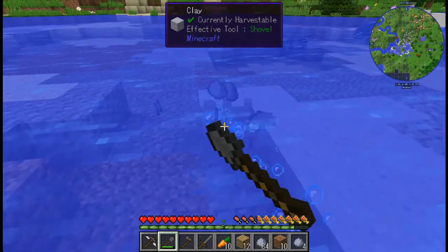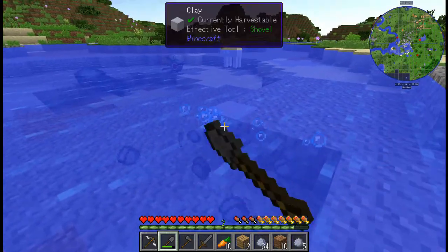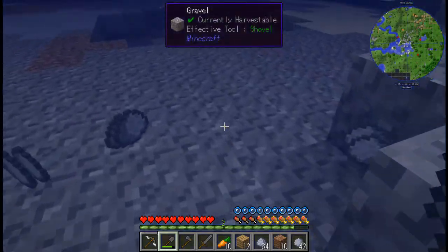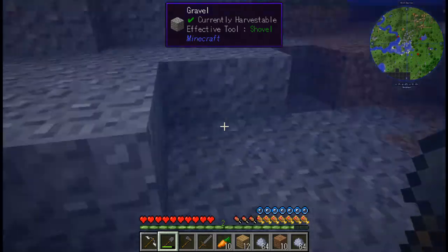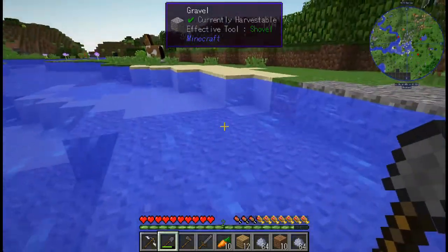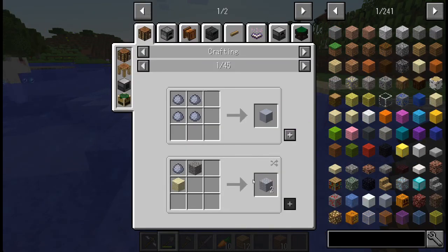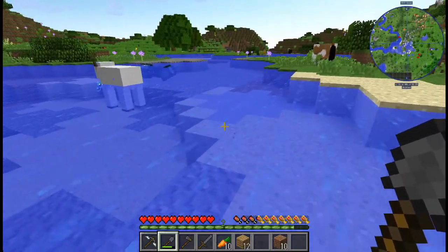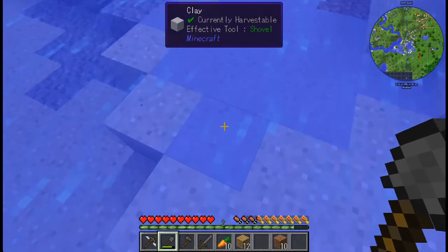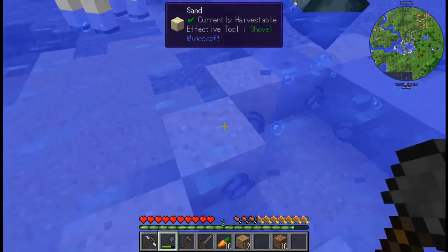Hopefully it'll all work out in the end and we'll be able to get a little bit deeper into the pack without too many snags. I didn't notice during my test plays that it was doing anything like that, which is kind of odd. Each map is going to be a little bit different. It looks like we have enough clay, hopefully, to be able to use for the grout recipe. Let's just grab a little bit more because we have two stacks of sand. We don't quite have two stacks of gravel, but we'll grab a little bit more gravel while we're at it.